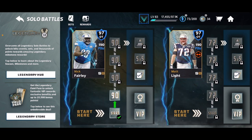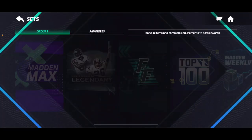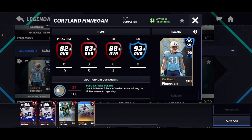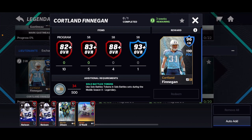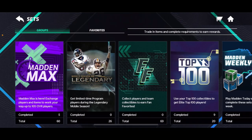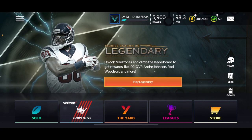If you go over to sets, for Cortland Finnegan you can see exactly what you need. I believe it's just 10 straight program players, not tied to any specific team — that's pretty sick, I didn't even know that. So just any 10 82-plus program players and you can get a 96, which is pretty awesome.